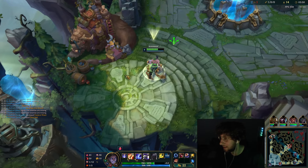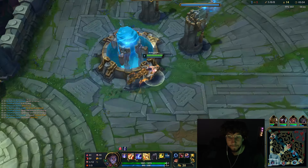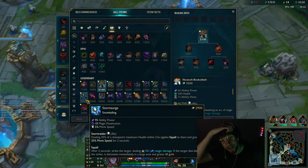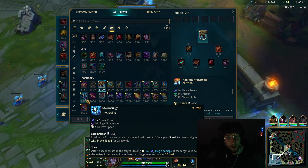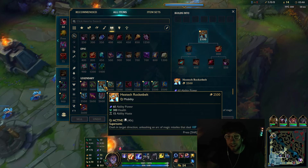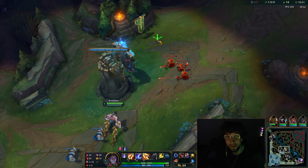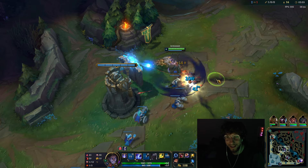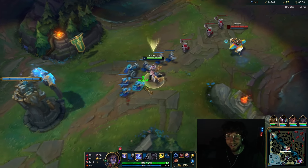Perfect amount of gold for a good buy too. Going Storm Surge first item — it's good, but it gives you no ability haste. I think that's the biggest problem with Silas. Hextech gives you health and ability haste — it's cheap, it has health, ability haste, and an active. I think it's honestly worth it. Sorry to disagree with the number-five Silas player in the world, but I feel like this is better.